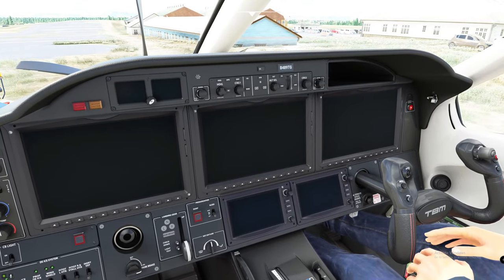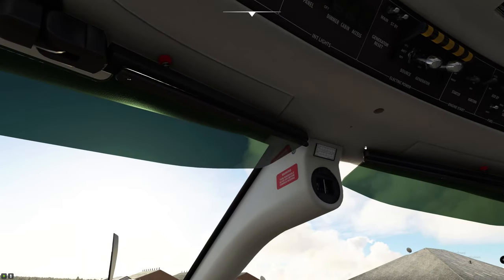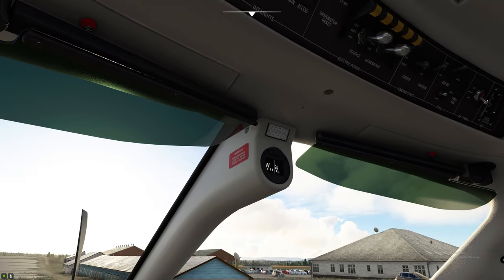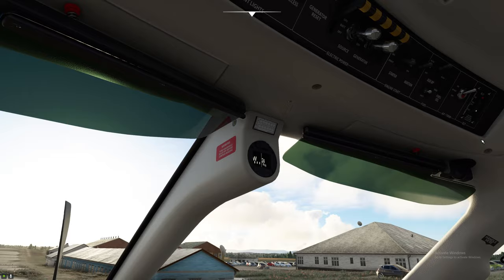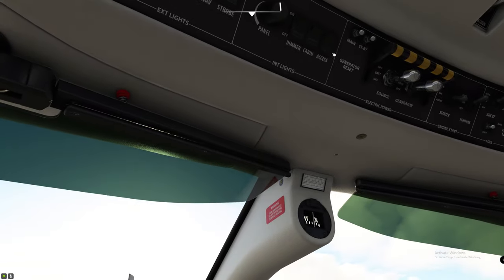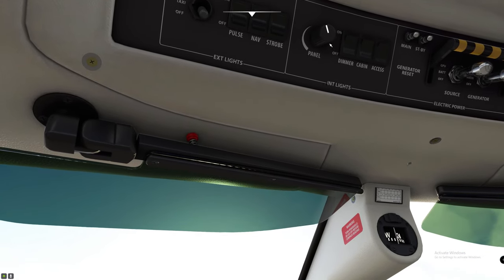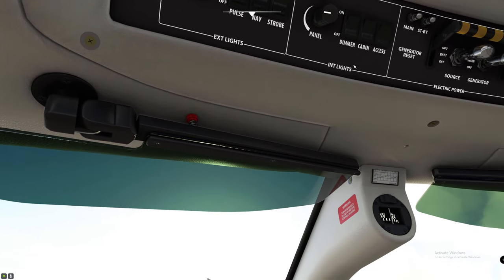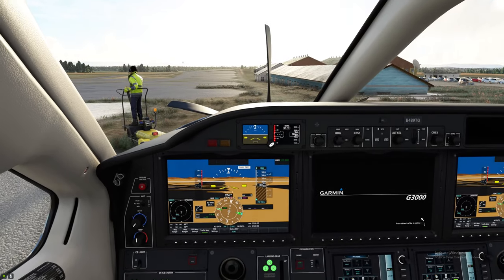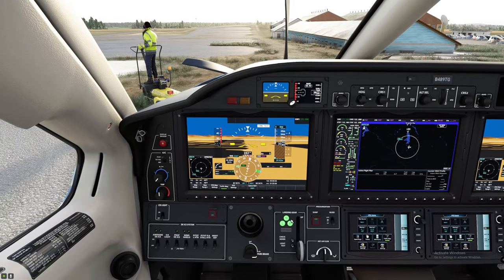We're going to input the information in the FMS. To get the TBM started, all we have to do is hit the battery and the alternator. Then we go ahead and throw the fuel pump on, the autopilot trim on, and hit the auto fuel button. Next, we'll hit the strobe, the nav, and the pulse. Turn on the access light — good for night flying — and get the engine started so we don't run out of juice.